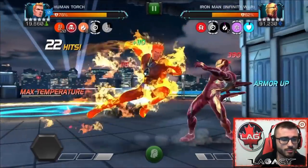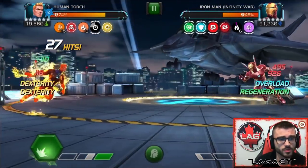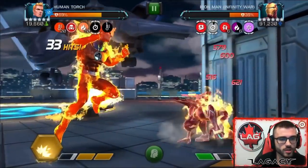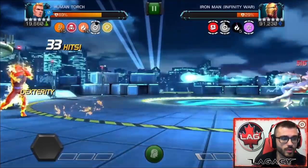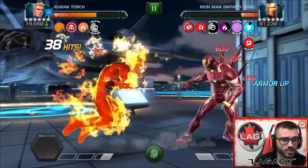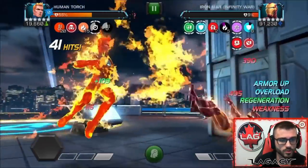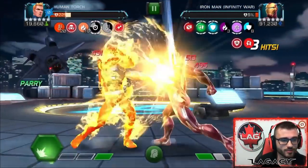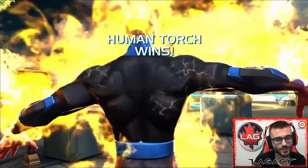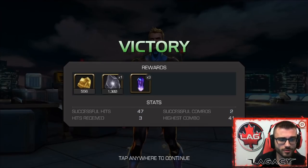Right there, you see I parry the last beam hit of his Special 1. I'm really good at fighting Iron Man Infinity War with Human Torch because of Abyss — I've actually soloed the Abyss Iron Man with Human Torch. For this video I just wanted to focus on Act 6 bosses. I slightly misjudged the amount of power he was getting, so we took his L1 and got shocked a bit. But we just stalled a little, threw my Special 1 to kill some time, and the Noble Flames got Iron Man the rest of the way down. A little sketchy ending, but another Act 6 boss soloed — 47 hits.